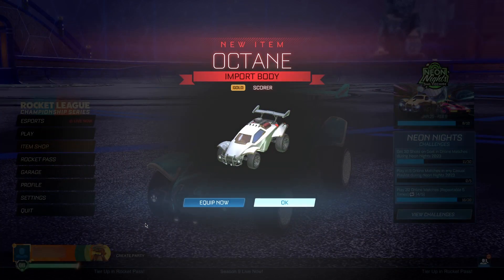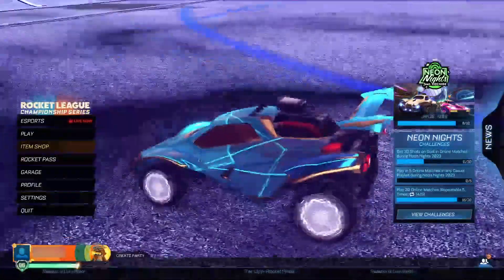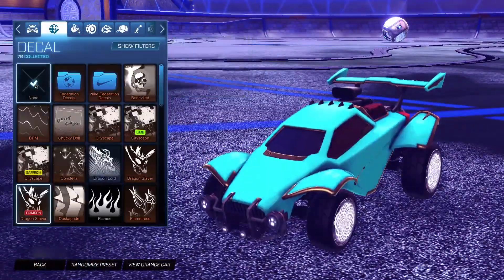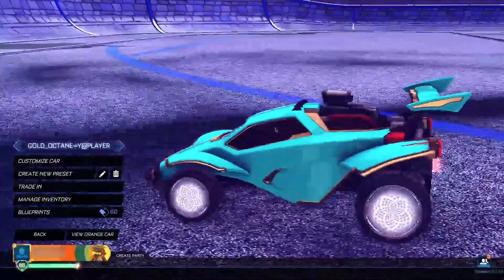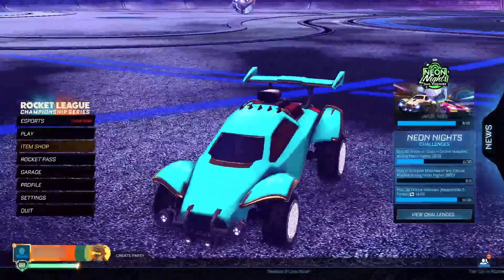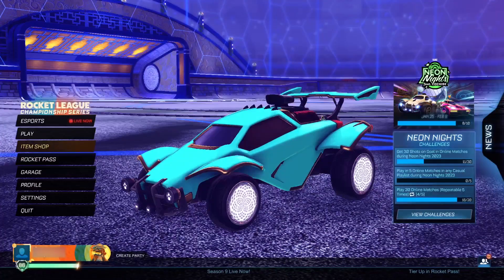And boom, we just got the gold Octane — it scores 35! Let's go! Let's go ahead and equip it. As you can see it looks absolutely mental. You can even throw on a pro decal so you can see how it looks. It looks even better than the gold Dominance in my opinion — it's a bit more gold rather than black and yellow. This is absolutely insane. Thank you guys for watching — until next time, take care, peace out!